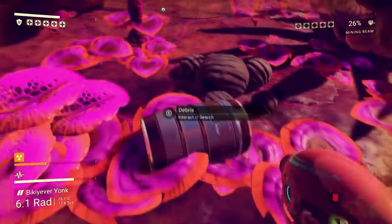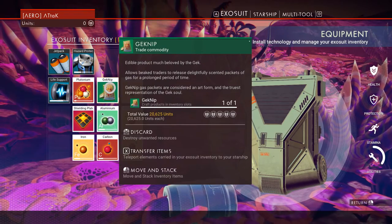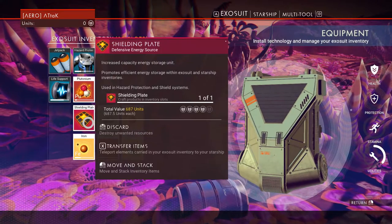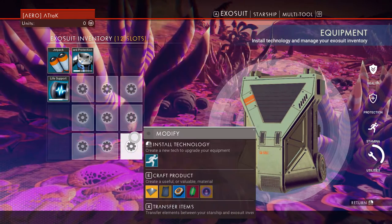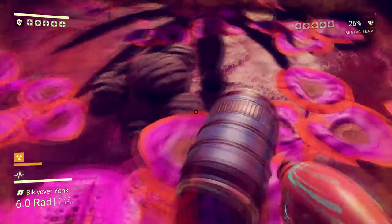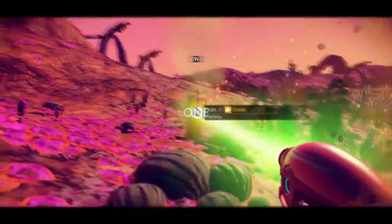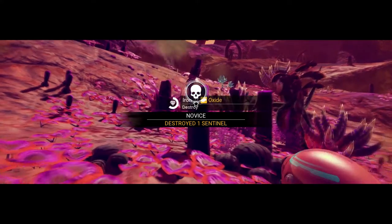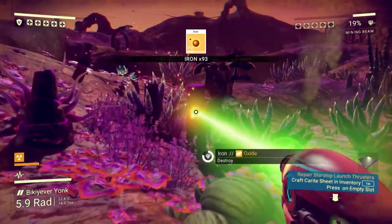Okay so I've got a full inventory - it clearly said my inventory is full. Gecknip - okay, we can transfer these items to our starship, so let's just do that. Neutrino module - cool. Let's get some more iron. Oh hey - journey milestone accomplished! What have we got? Novice - destroyed one sentinel. I did do that, not sure if I was supposed to - it's got a skull there, so is that bad? Who knows.